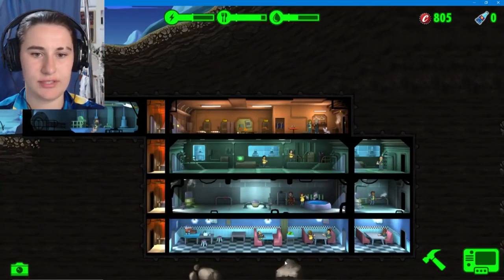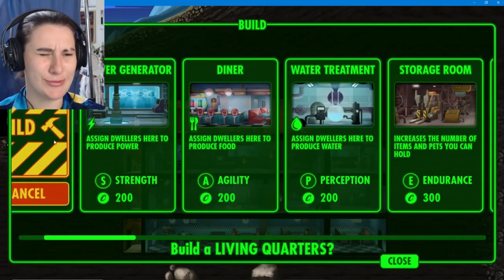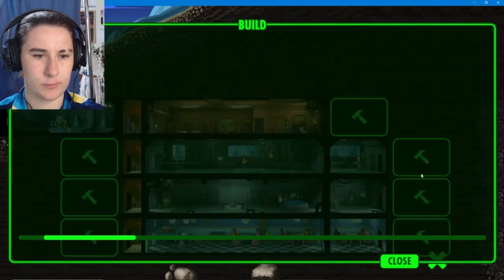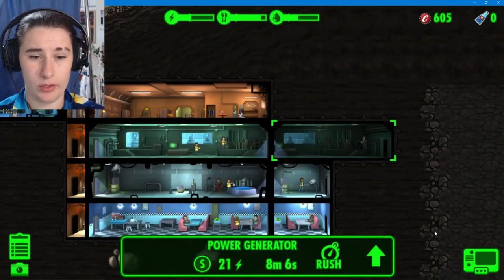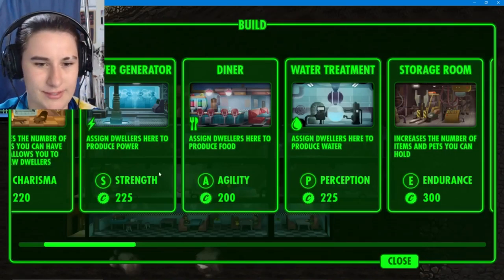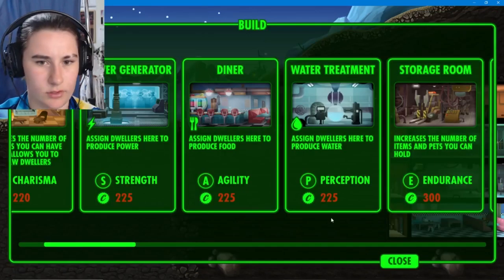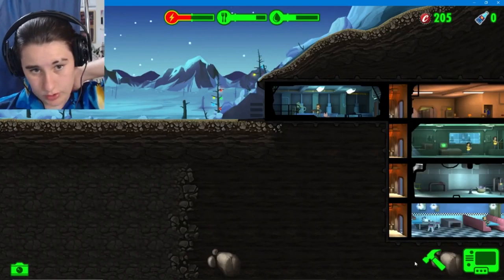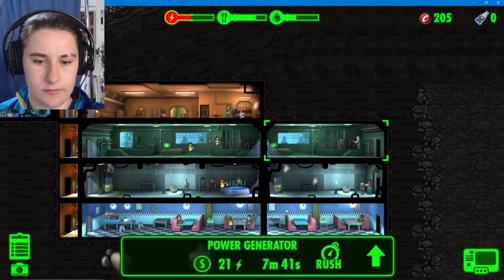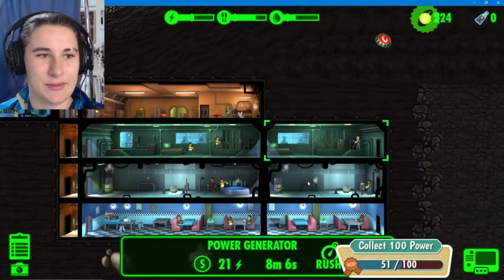Everything looks great - it's a little chilly outside, a little frosty. The weather outside is frightful but inside it's so delightful. I'm going to build another power generator because I have a feeling we're going to struggle with power. We'll do storage up here. Fingers crossed this will do its thing. We've got a little bit more power to bring us back on top, and we're good for food and water.